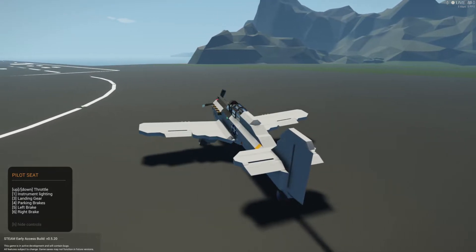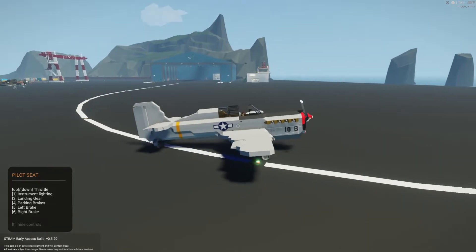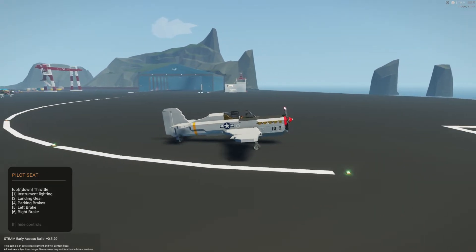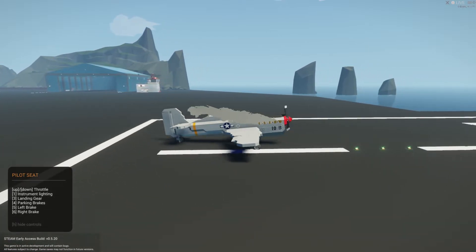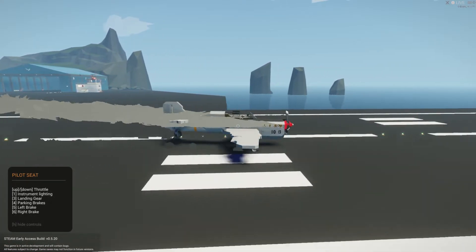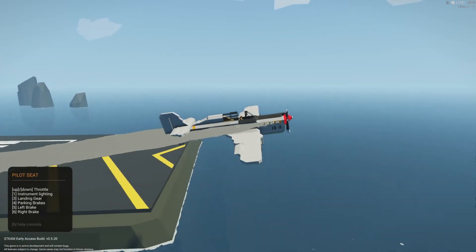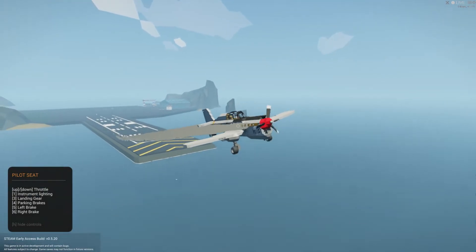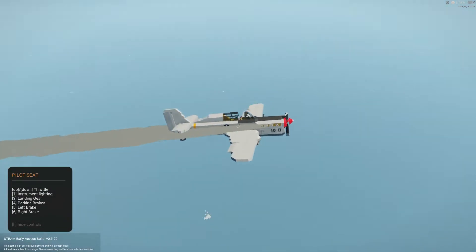We're saying goodbye to them as we line up for our takeoff. Going a little bit faster than I was thinking, but here we go. The tail should lift off and we should be able to pull up. Let's give it a little fuel — and there she goes! We're up in the air again.